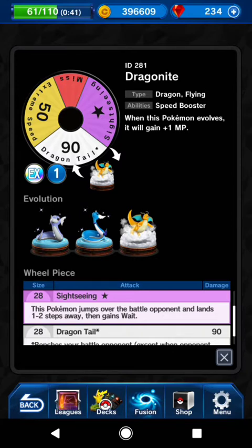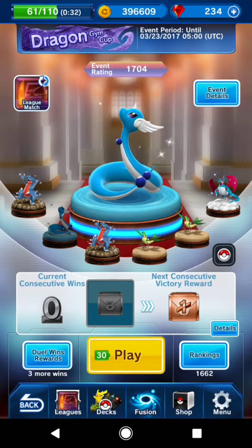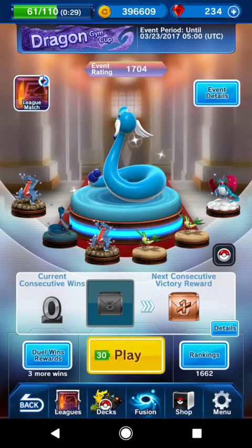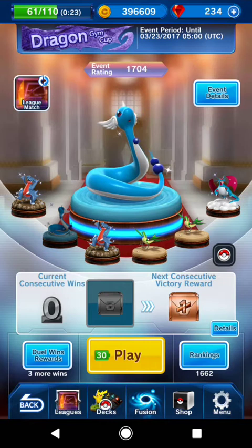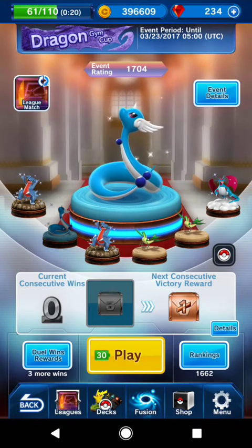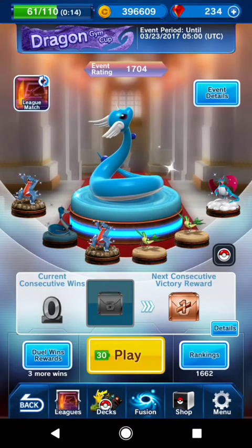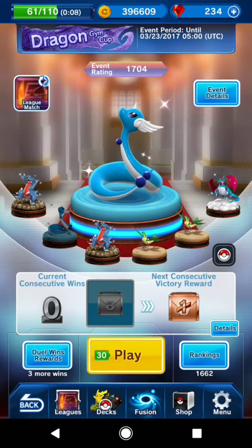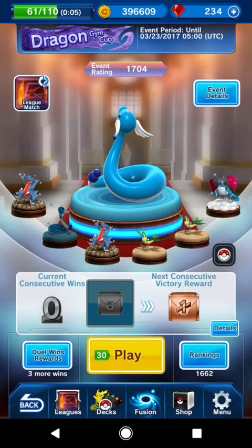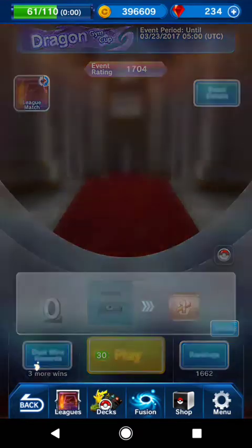His Dragon Tail does 110 and Extreme Speed is 70, so he's a very great figure. You have to win 35 times in a row — the event just dropped yesterday and I grinded it out. To do this, just go to the Dragon Gym Cup and keep playing. You will run out of energy eventually, so just keep hitting play to recharge your gems. It costs about 10 gems, but it's worth it in the long run — maybe five or six recharges to get your wins up and you can definitely get a Dragonite EX.